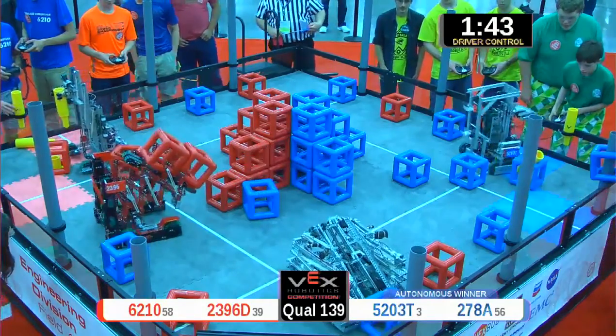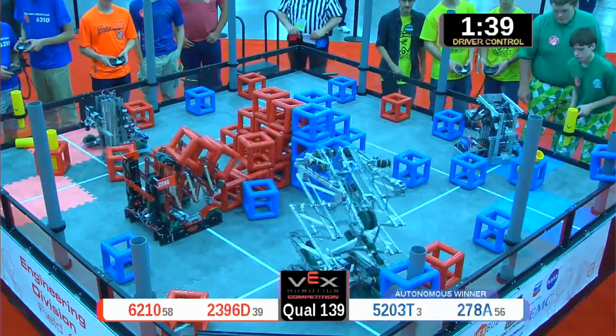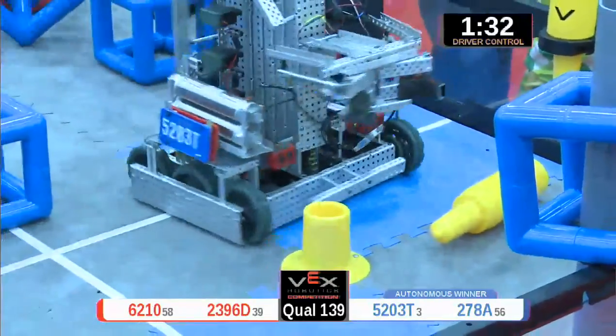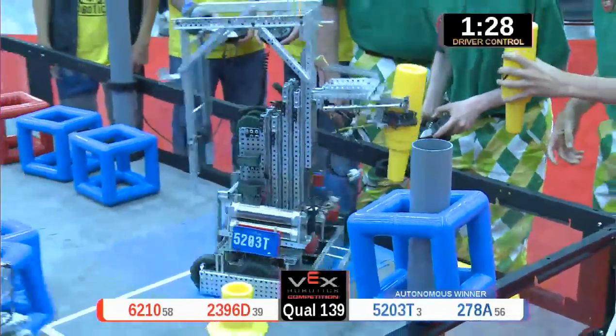That cube captured on that post section will be worth three points, and that was the difference. Blue scores one more cube — that's six points already for the blue alliance. But this red robot is locked and loaded, ready to go. Looks like they're having trouble with their arm, though; they're just going to drop those cubes in that one-point scoring zone.